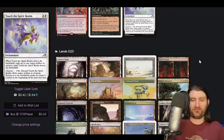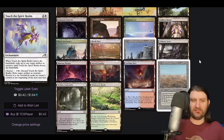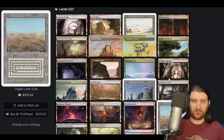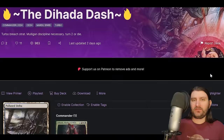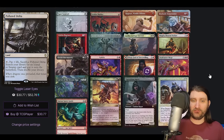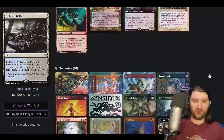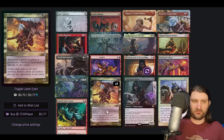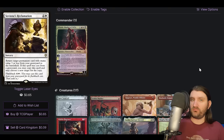We do have one Surveil land — the black-red one. Makes sense. Again, this isn't the spiciest deck in the world — it is just a good, clean Mardu turbo deck. Also, no Cloudstone Curio — probably not going infinite with Mayhem Devil then. Nice stuff though. Those were our decks for pod three — let me know down below which of those four decks were your favorite out of that pod.